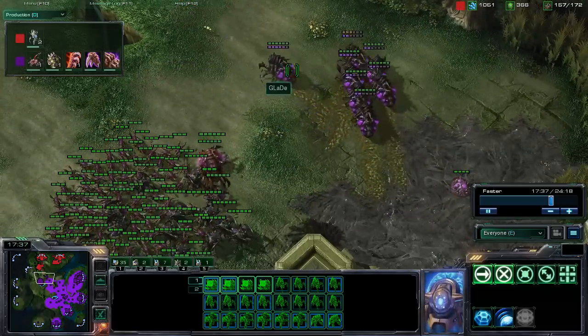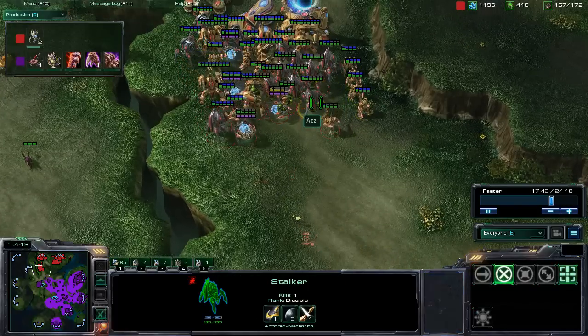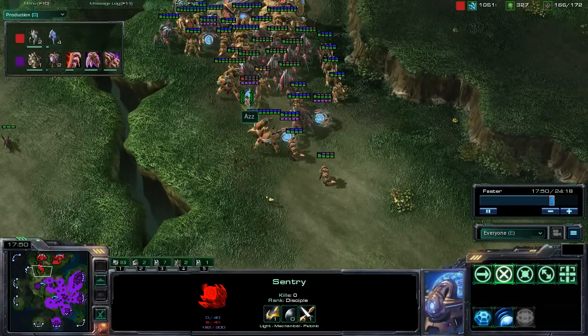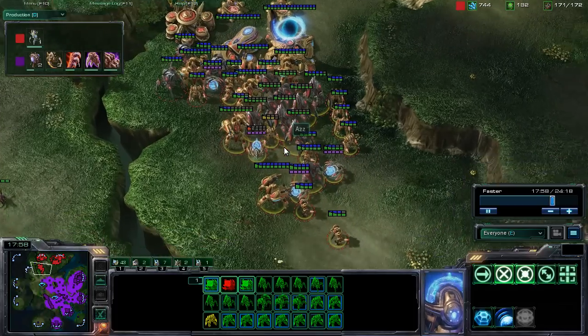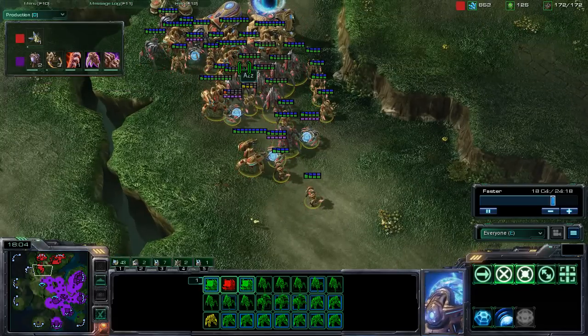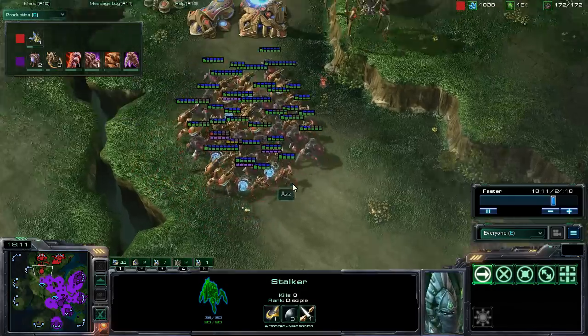If he's just able to chain fungal growths on these units and make them not move, the damage will start to rack up very quickly. You can already see some of those sentries very low on hit points, down to eight hit points, and some of those zealots as well. However, the shields will recharge, so fungal growth is not nearly as effective as it would be against a Terran player. Those shields naturally recharging — those stalkers really didn't take that much damage, though the zealots did take some.